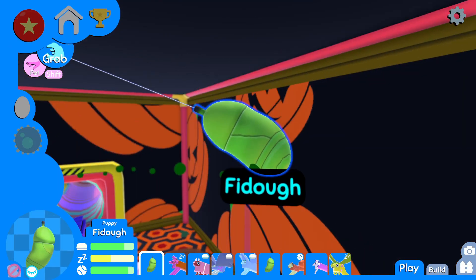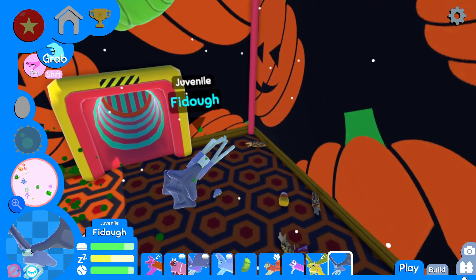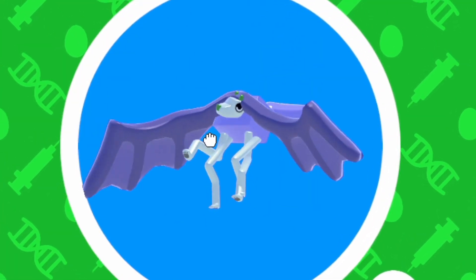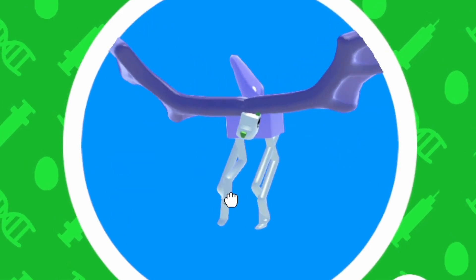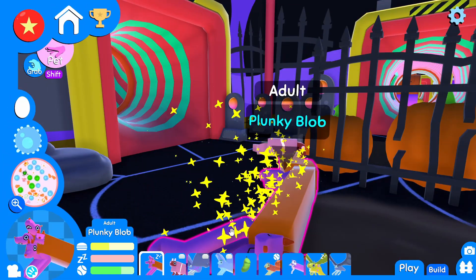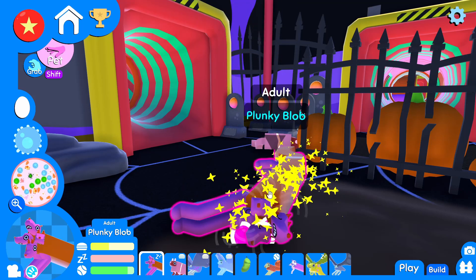And Fido, ready to hatch out already. Let's fling you around while you hatch. Oh there you go, make it a little bit exciting. We didn't need no more excitement. You look good. How do you not have the long legs achievement? That's crazy to me. Plunky Blob just vibing down here in the graveyard room.